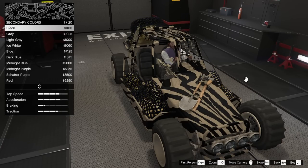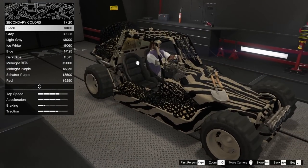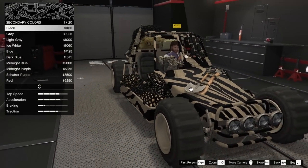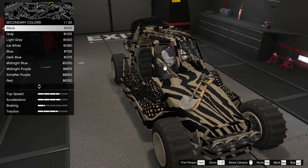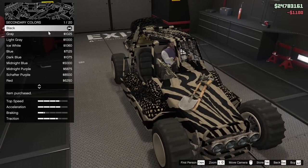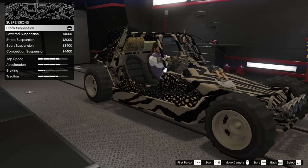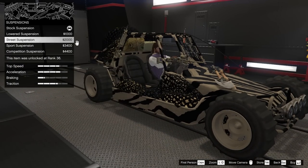For the secondary color, we can change this into a different color. We could go for something like a forest green, or we could go for black to make the camo netting black. Let's actually go for black for the secondary color. For the suspension - should we lower it or keep it raised? Let's go street suspension, so it's a little bit lower but not all the way down.